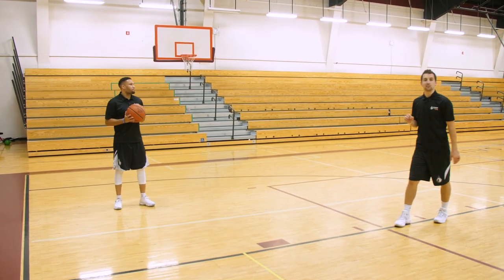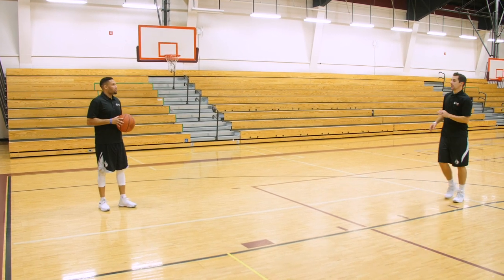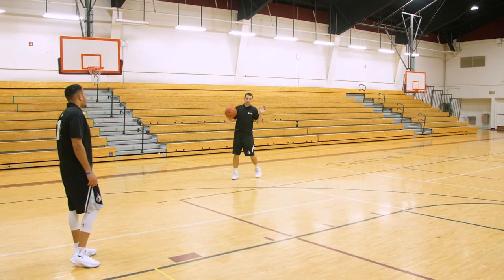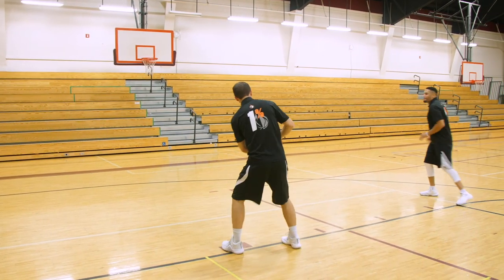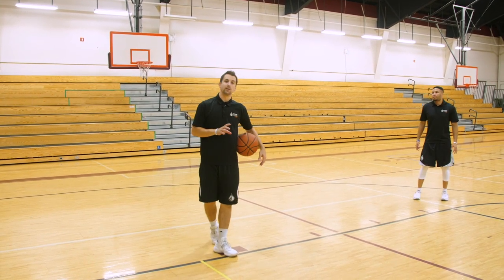Kill boxes aren't just about creating options for the perimeter — we can create options for bigs as well. And everything we've done to this point has been from the top of the key, but I can get to these kill boxes from the wings as well. If I were to attack this kill box, I'll have that lift where he lifts to the elbow, where I can get there and hit or pivot. Again, the entire defense collapsed because I got to one of these spots.